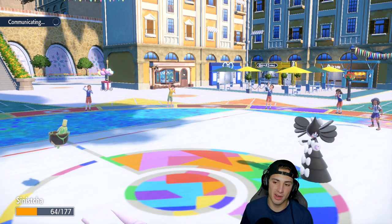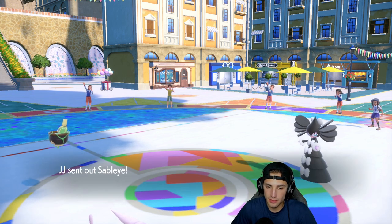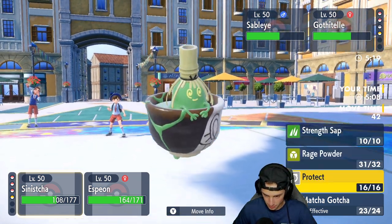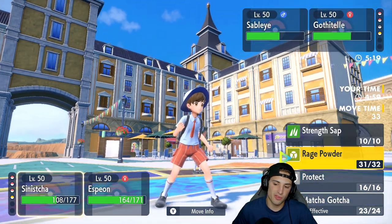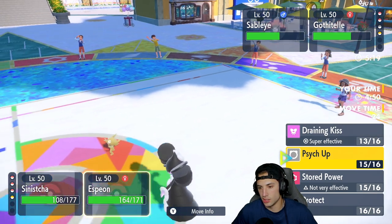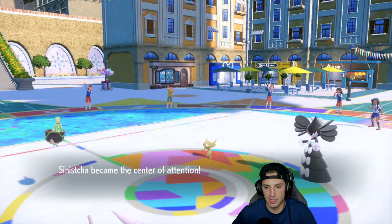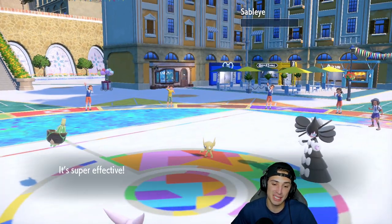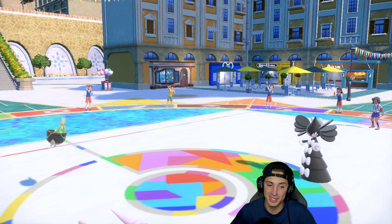Now how do I want to play this? I don't like Sableye at all. I'll throw out Matcha Gotcha — actually Rage Powder might be the better play. I'd rather Rage Powder shots into my Sinistcha and then go for Draining Kiss into Sableye. I want to get rid of that thing, it's a pain. Sableye sets Gravity again — totally fine, Magic Bounce was actually perfect for this matchup. Draining Kiss picks up the KO and Espeon is pretty much back to full HP. When this combo works, it really starts to rip.